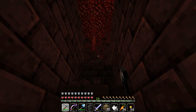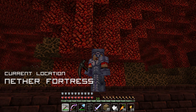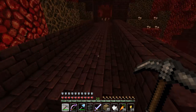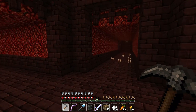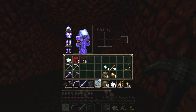We have found a freaking fortress in the Nether. And to top it all off, one of you CyberDogs told me that in 1.7 you can now find chests in fortresses — which is epic news. I have no idea what is going to be in a nether fortress chest, but I want to find out. And there is our very first blaze spawner right up in there — along with two blazes.